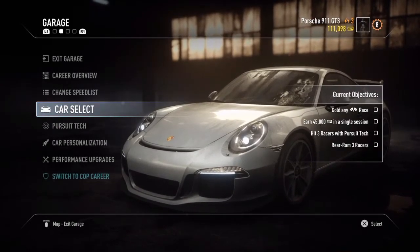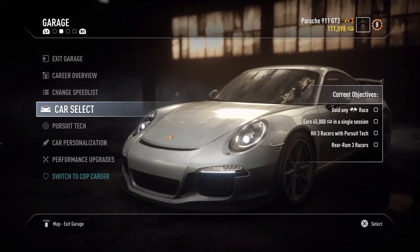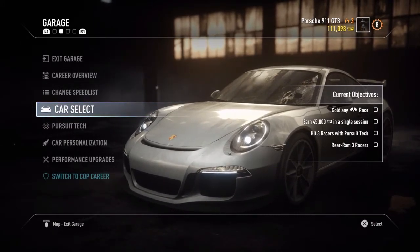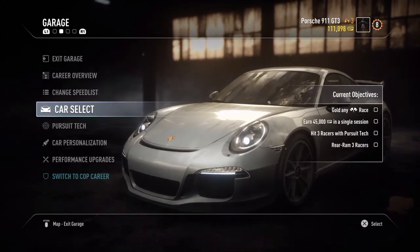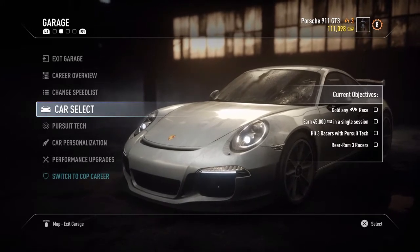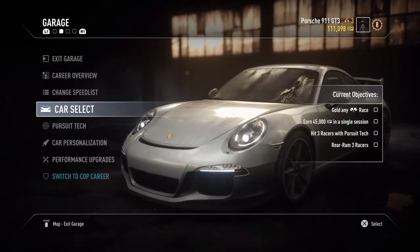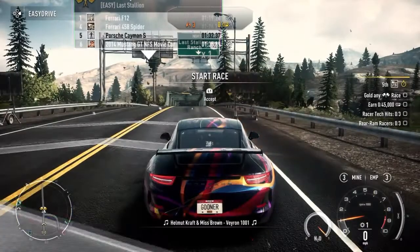Hi guys, welcome back to Need for Speed Rivals. This is KPG Guna here, and in today's episode we're going to be quickly testing out the Porsche 911 GT3. We earned this car in the last episode and I'm really dying to test it out. At the end of this episode we're going to switch to the cop career. I've had this car in another Need for Speed game and they're really good cars, so let's get straight into it.